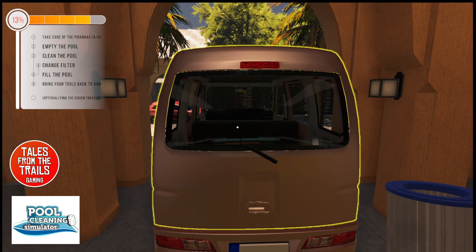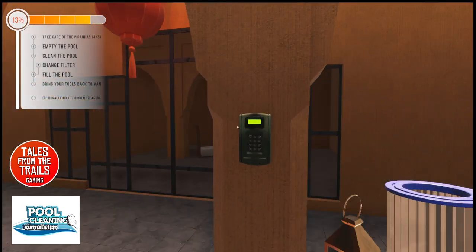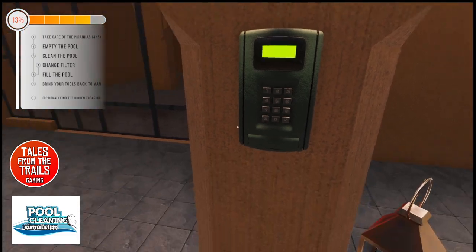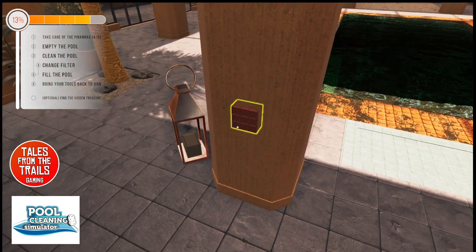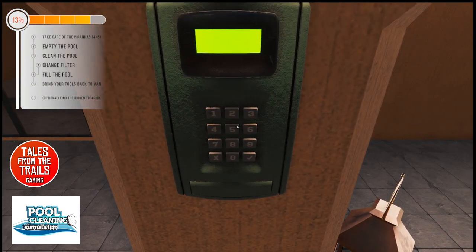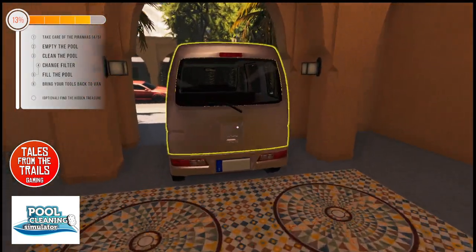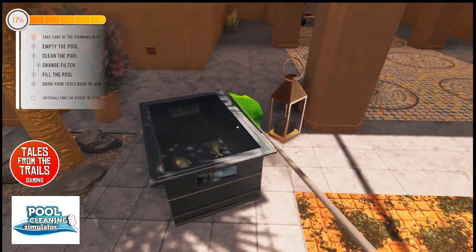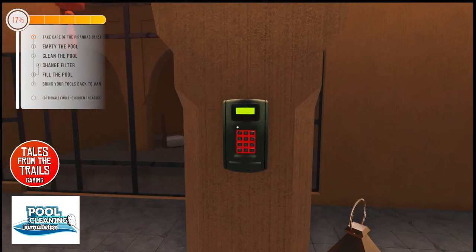It said 'change filters' didn't it, so I'll take the filter with me. The code was five, five, three, two. There's another piranha - where's this other piranha? Oh - it didn't go in the bucket so it won't let me. My bad. There we go. Five, five, three, two - it does work now. But I need my filter too.